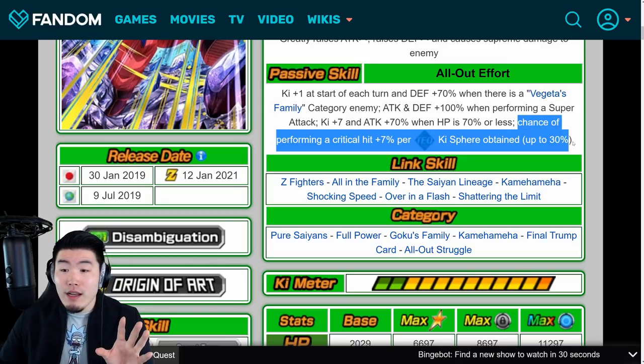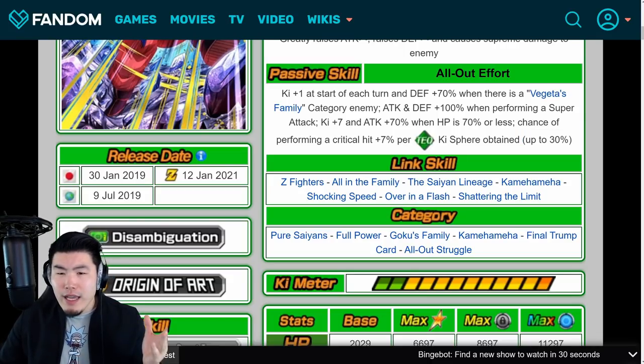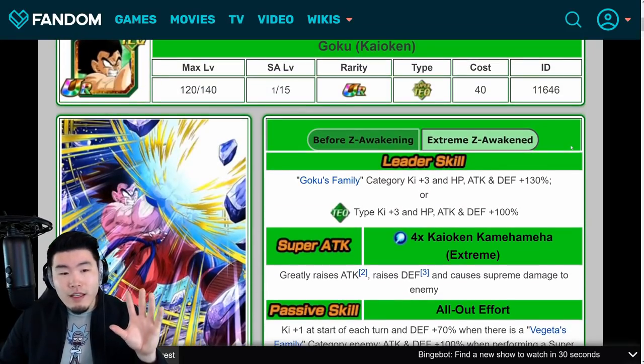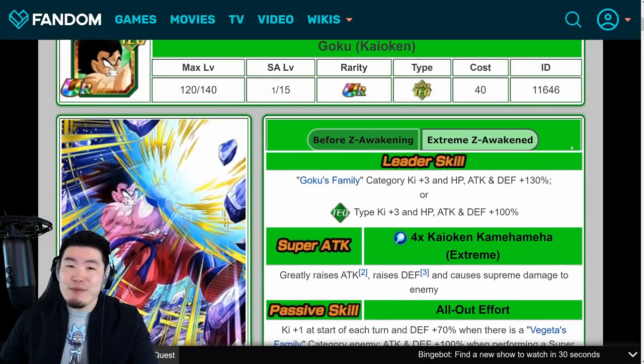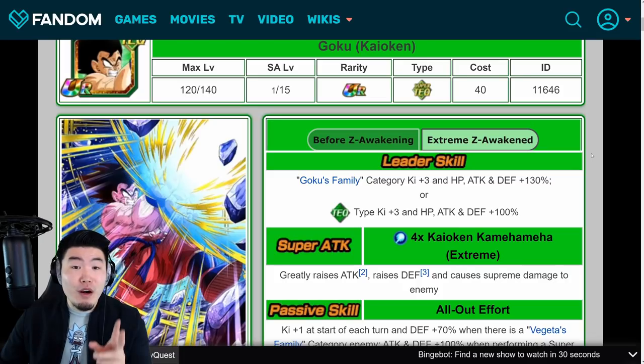This part with the critical hit chance is new, so you get up to 30% critical hit chance with, I guess, 5 ki spheres obtained. On the surface, it might not seem super impressive. It might not seem like he got a huge upgrade.